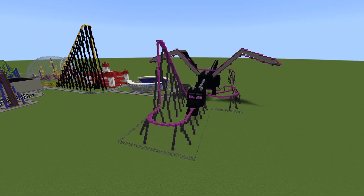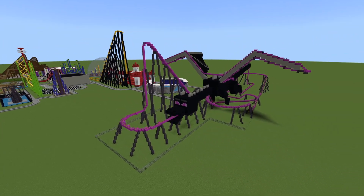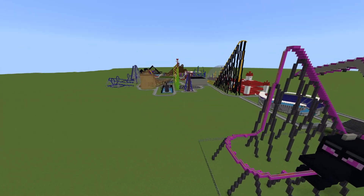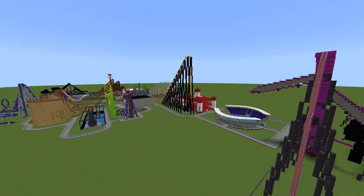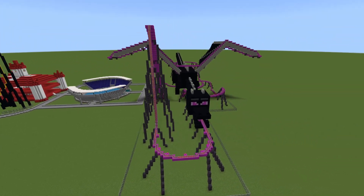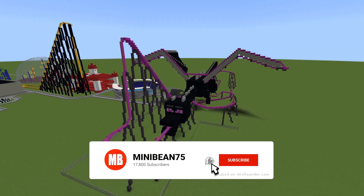This build is going to be called Enter the Ender Dragon. Basically the reason this build came about: I received a comment in one of the Minecraft amusement park builds — I didn't go through and look to see which one, so whoever made that comment I apologize ahead of time — but they said I should build a roller coaster that goes into a monster's mouth.